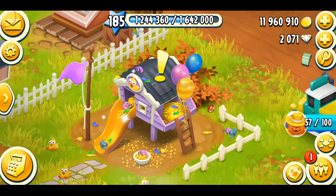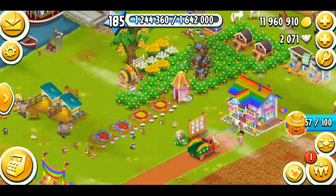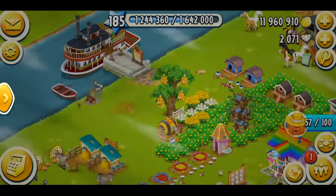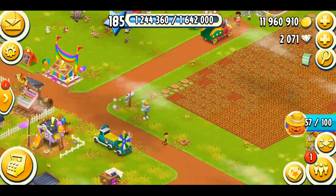The only way to get chick vouchers in the game is through the Farm Pass — this little house over here. You cannot get them from anywhere else: not from the truck orders, not by completing boats, and not from mystery boxes.